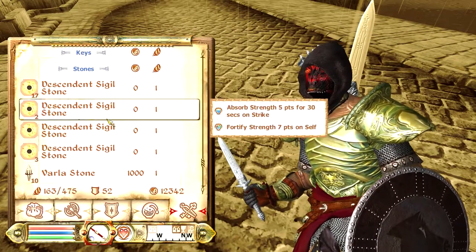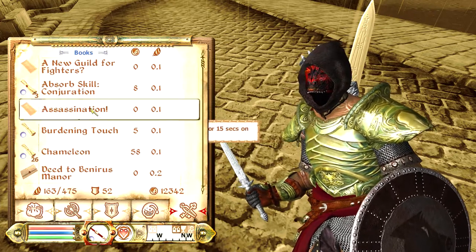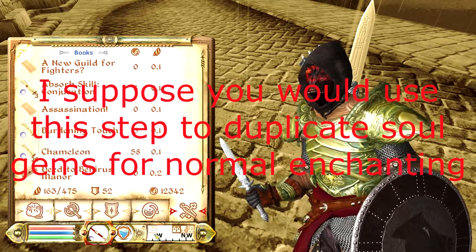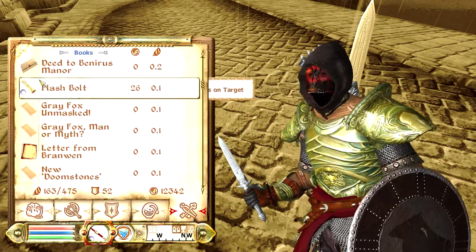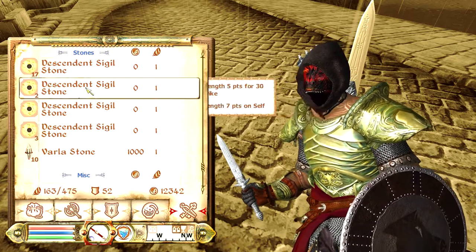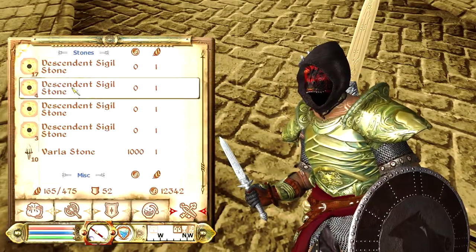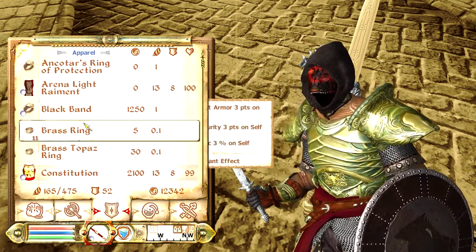The first thing you're gonna want to do is duplicate whatever sigil stone or whatever you're working with. Of course, if you're just enchanting stuff normally this part doesn't really apply to you, but because I'm using sigil stones I'm gonna duplicate these first. You need multiple of a spell to duplicate. We're gonna click on the scroll we're going to use and then drop the sigil stone we wish to duplicate, and boom — all of a sudden we have it duplicated.